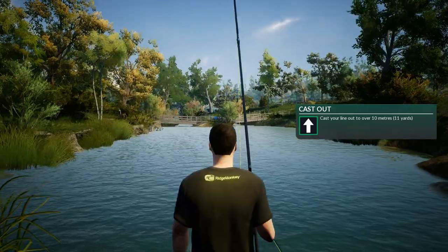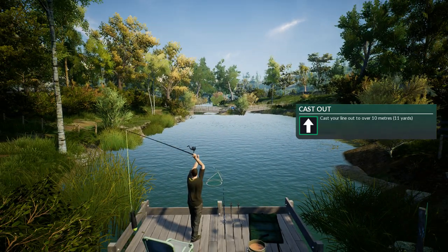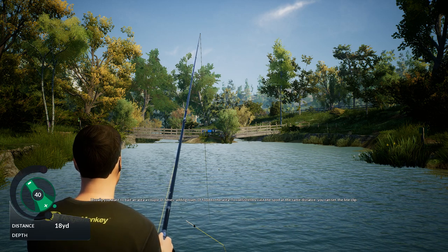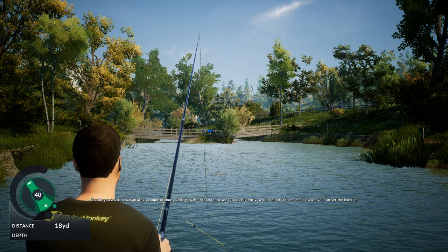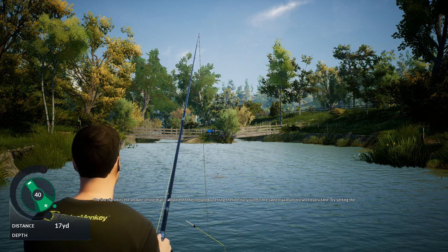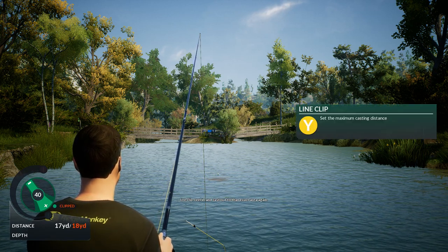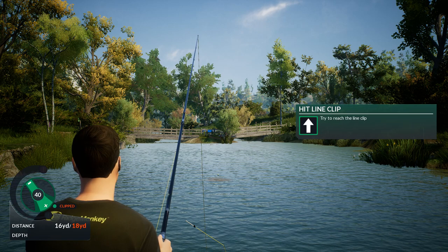I'm trying to get it right in the middle of the lake — this is not the easiest. There we go. Usually you want to bait an area a couple of times, adding loads of food to the area. To consistently cast the spod at the same distance — look at that, you can see the bait in the water, that's cool — by setting the line clip you'll hit the same maximum distance every time. Try setting the line clip, reel in and cast out to that exact area again. That's the one!